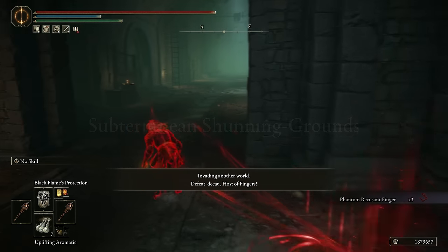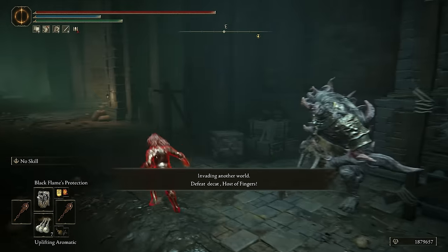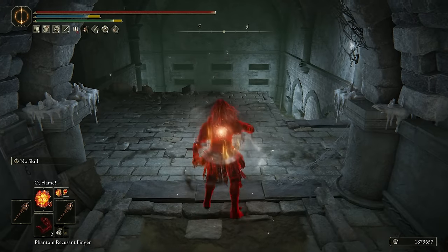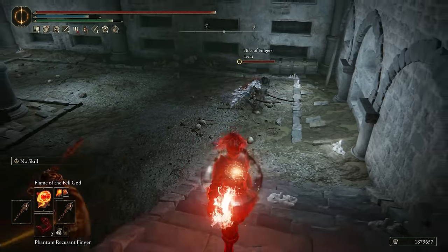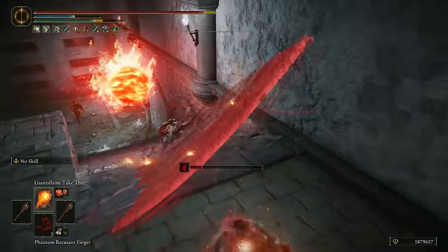The sewer is a perfect place for my build — some small corridors. Hi guys, what's going on here? Hi there, it's a cat. Oh god, that's not gonna be good for you.